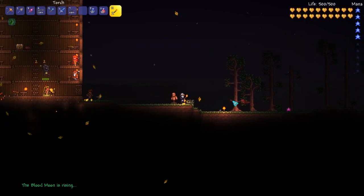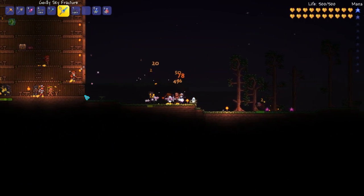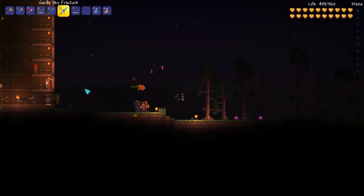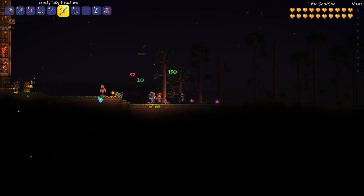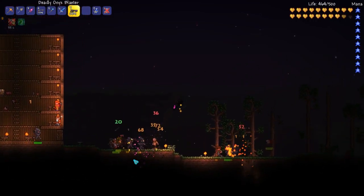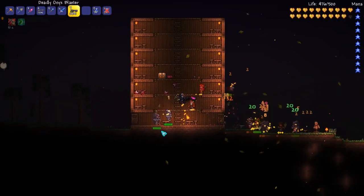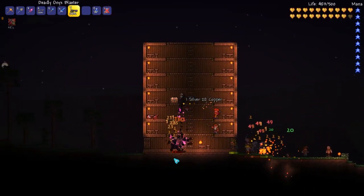I didn't really expect this, but I should be prepared — this gives me some things to kill, I suppose. I'm bringing out the Onyx Blaster. You asked for it! It's like a full moon — a blood moon. Oh no, my NPCs are going to be toast.